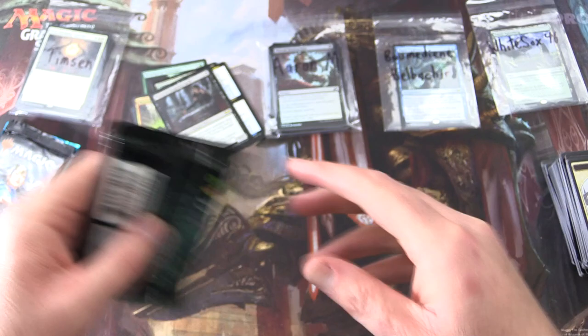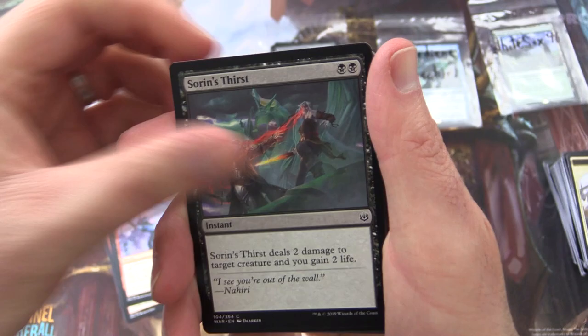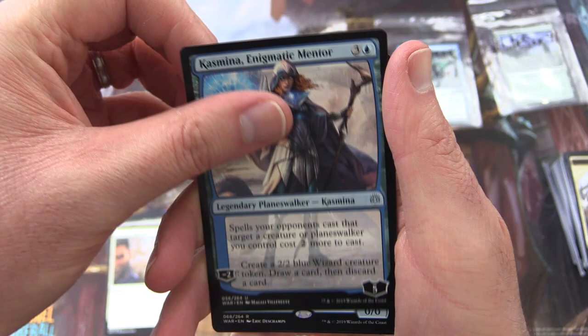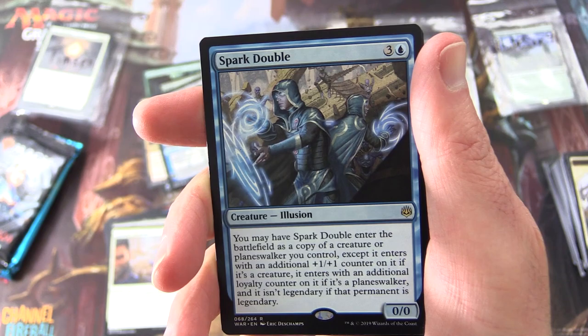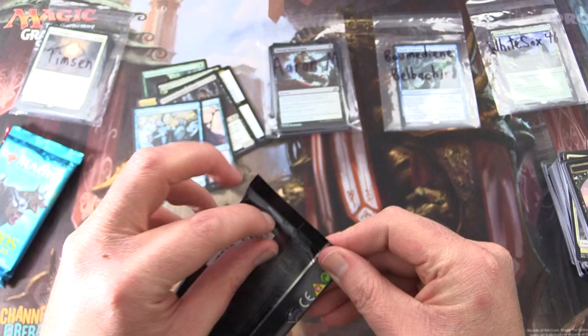Maybe War of the Spark will have something better for us. Turret Ogre, Pouncing Lynx, Stealth Mission, Honor the God-Pharaoh, Sorin's Thirst, Cruel Celebrant, Vampire Opportunist, Vivien's Grizzly, Giant Growth, Topple the Statue. Uncommon is Dreadhorde Invasion. Gideon's Triumph, Kasmina, Enigmatic Mentor — I'll chuck that in as well. Rare is Spark Double: creature Illusion, 0/0 for four. You may have Spark Double enter the battlefield as a copy of a creature or Planeswalker you control, except it enters with an additional +1/+1 counter on it if it's a creature, or an additional loyalty counter if it's a Planeswalker, and it isn't legendary if that permanent is legendary. Pretty cool! Also a Planes and Zombie Army token.